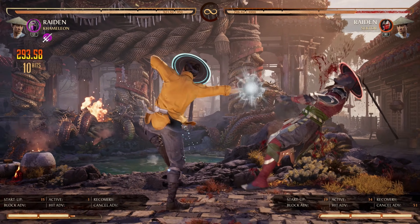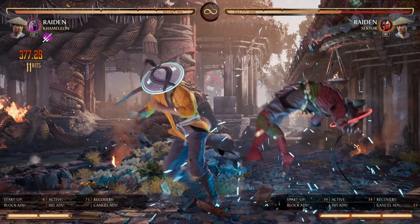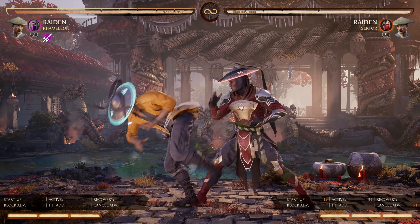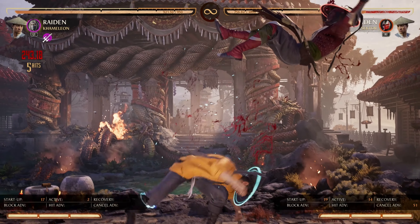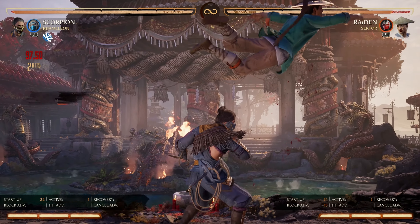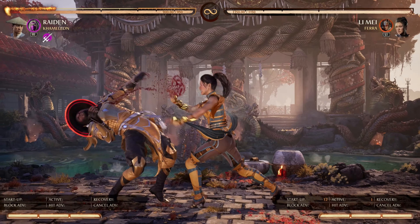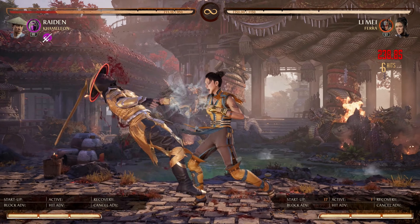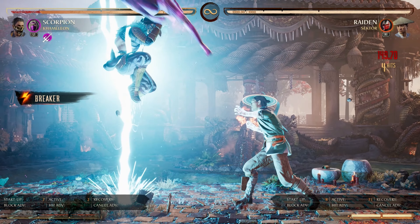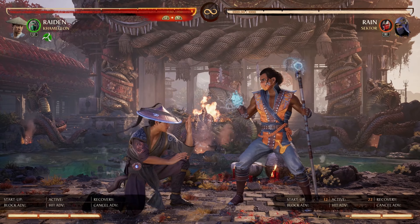So we talked about the various properties you need to know. Now let's talk about what you should consider when choosing your optimal punish when given an opportunity by the opponent. You all play different characters and should know your optimal punish routes for each of your punishing starters. Your standing 1 route may be 33%, your forward 2 route may be 37%, or your back 2 route may be 35% meterless. You'll do a process of elimination when choosing your punishing button based on various factors. I'll showcase various moves on block to illustrate my points. First, we'll use Raiden's 2-4-2-1, which is negative 16 on block. The first factor to consider is the punishable move's frames on block — this is the basis from which you'll choose your punishing button. Since it is negative 16, you can choose a punishing button ranging from 6 to 15 frame startup.